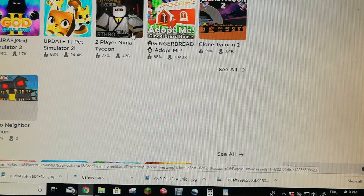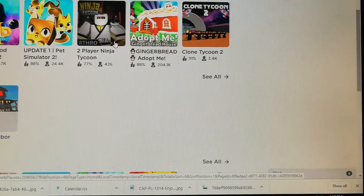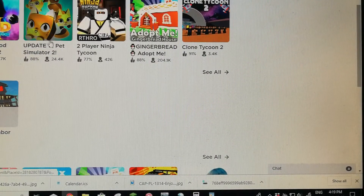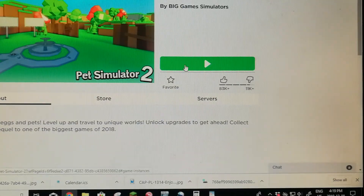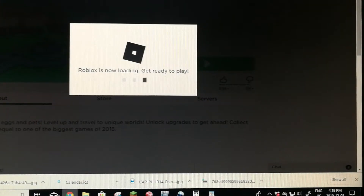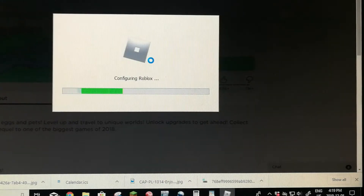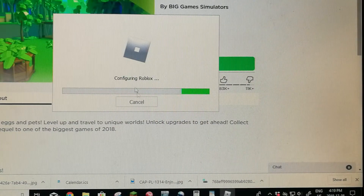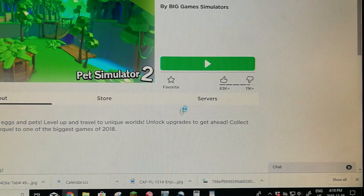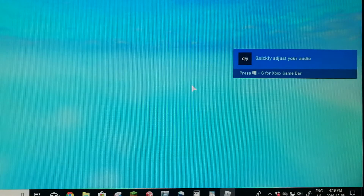Hey, what's up guys! Today while I was looking for Ninja Simulator, I found Pet Simulator 2 right here. I forgot all about it because I played it before but forgot about it. So I'm going to be playing it in this episode. This may take a while — there's some stuff on top of the screen, so the money might be off the screen, sorry if it is.